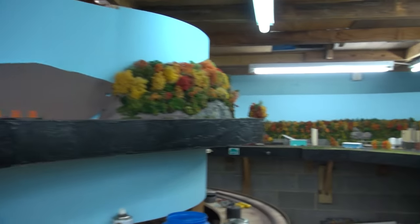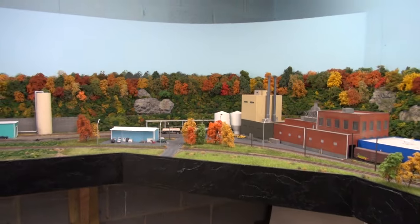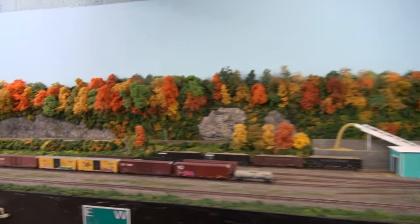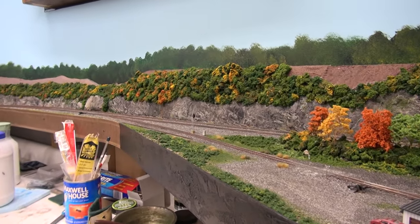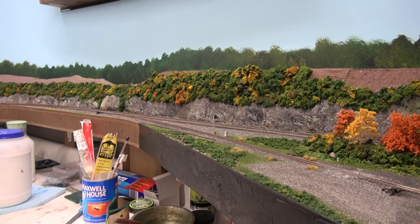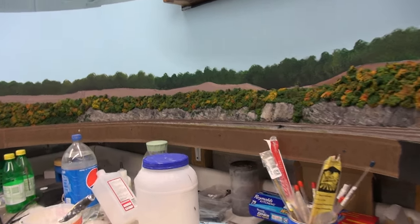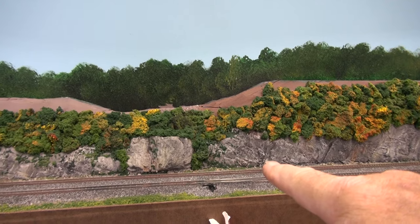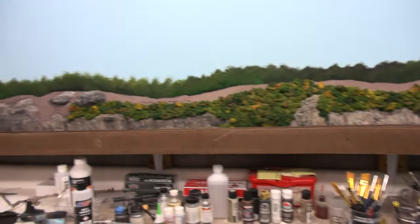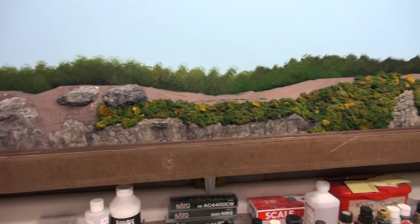I'm trying different techniques on this layout. I learned over the years that rock carving — some of it's hand carved, a lot of it's hand carved, prefabricated rock which I have a video on showing after this one, and then rock molds, which I don't do that many of. You can see one here — there's a rock mold here, but all the rest around it is hand carved. Whatever works and whatever looks good in the area, I'll put in.